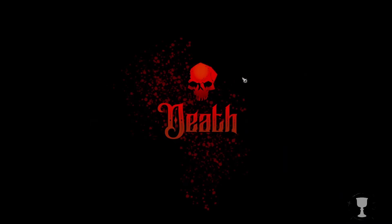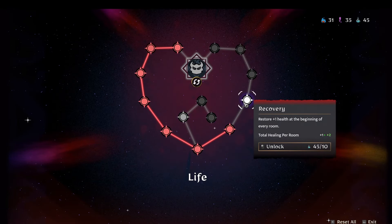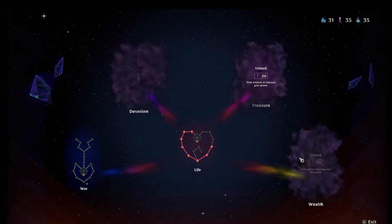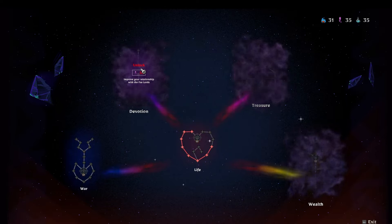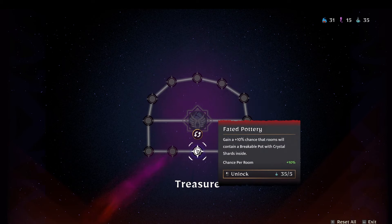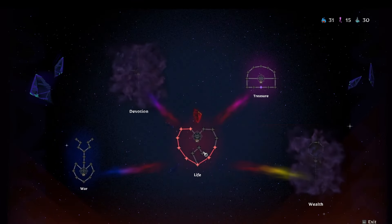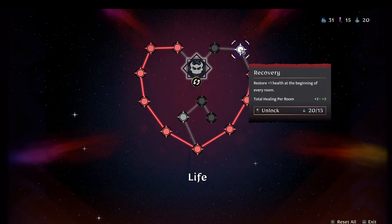That's how it's gonna go, folks. But I bet we got a lot of great resources to pump into this stuff. Restore plus 1 health at the beginning of every room - that could be good. Treasure - find artifacts to improve your power, earn gold to buy upgrades on quests, or improve your relationship with the Fae Lords. Find artifacts to improve your power - why not? A 10% chance that rooms will contain a breakable pot with crystal shards inside. Plus 10 grail water when defeating a boss. A 5% chance that rooms contain a breakable pot - that's good, let's do that too.